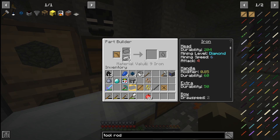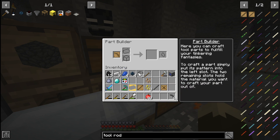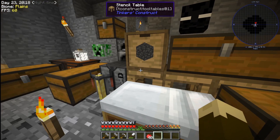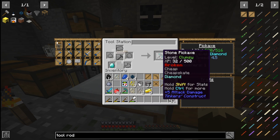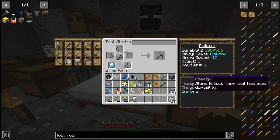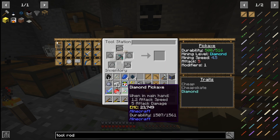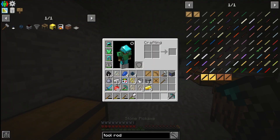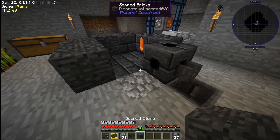I started making cobblestone tool rods and pickaxe heads for the smeltery, trying to make an iron pickaxe head — I didn't really know what I was doing. The mod didn't seem to work for iron even though diamond worked fine. I accidentally made way too many pickaxe heads by mistake, but I finally did make a stone pickaxe. I tried putting iron on it since diamond worked, but it just didn't, and I still don't know why. Eventually got iron to work and fixed the pickaxe.